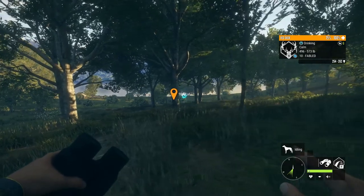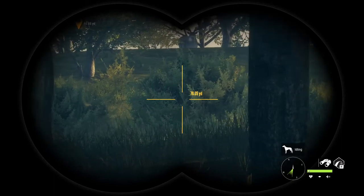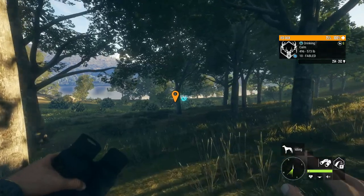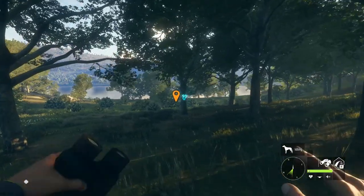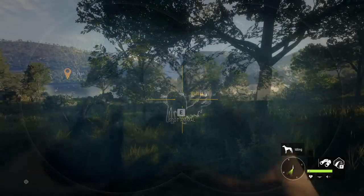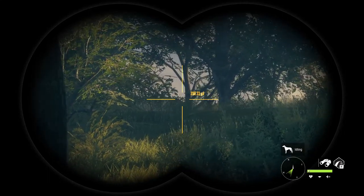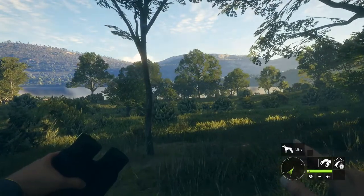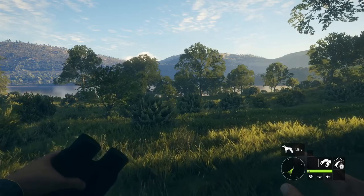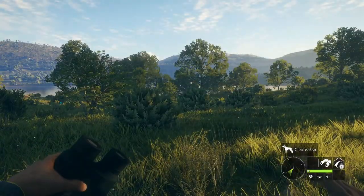So the game plan here is we're gonna try to work our way into one of these bushes, call him in, see how close we can get him, and see how it goes from there. I think EW did a really good job with these models. I like that it's not just about being this massive red deer with these insane antlers - there's a little bit of story to it.